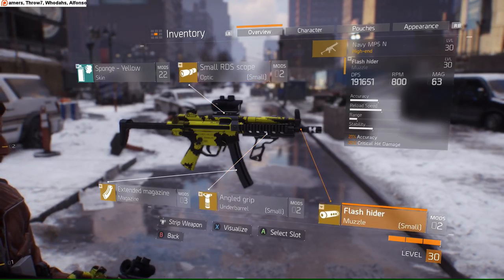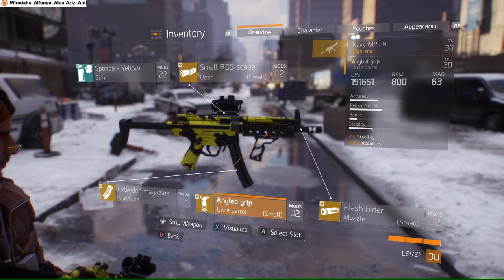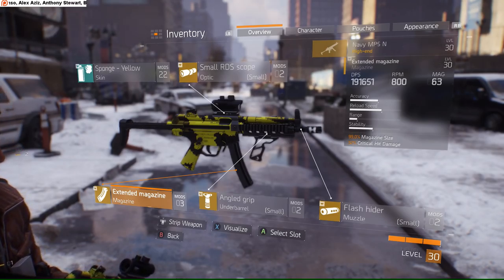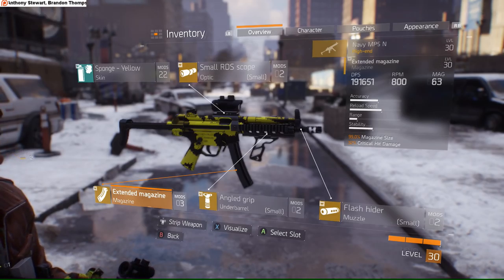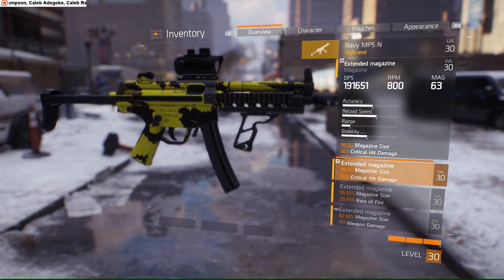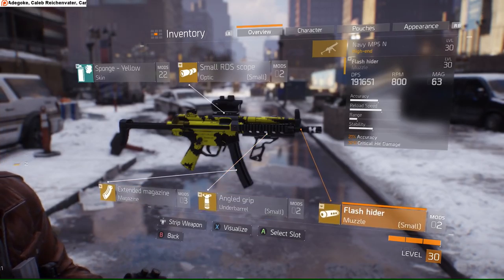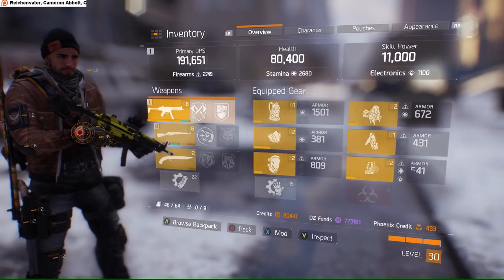On the scope we've got accuracy and crit hit damage on the muzzle. Under barrel we've got stability and accuracy — I don't believe you can roll crit damage or crit chance on an under barrel in general. The extended magazine is the most important attachment. If you guys are going for DPS or crit damage, get an SMG — the Vector is a good starting point since it doesn't cost Division Tech to craft; the MP5 and AUG do. Go get that extended mag — this alone gives me 50k DPS. We're looking at 99 magazine size and 32 critical hit damage on it.